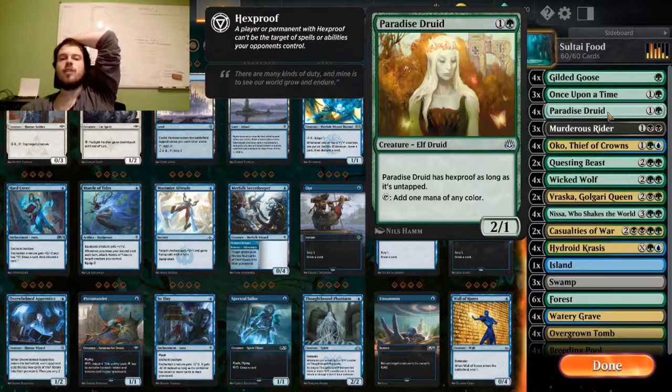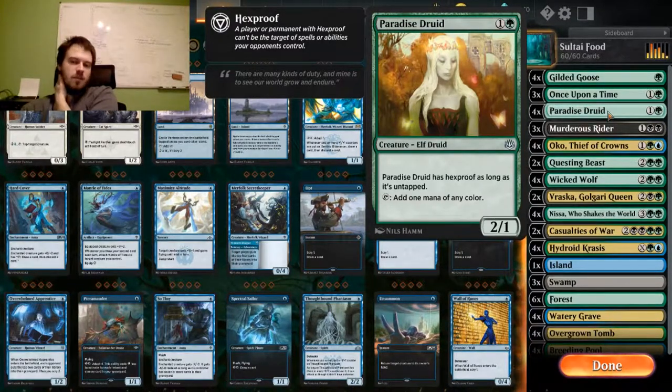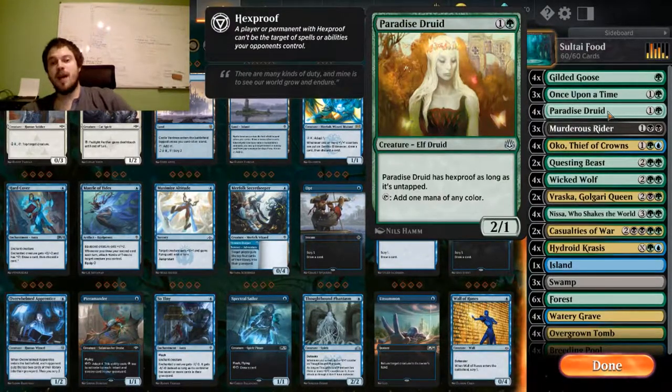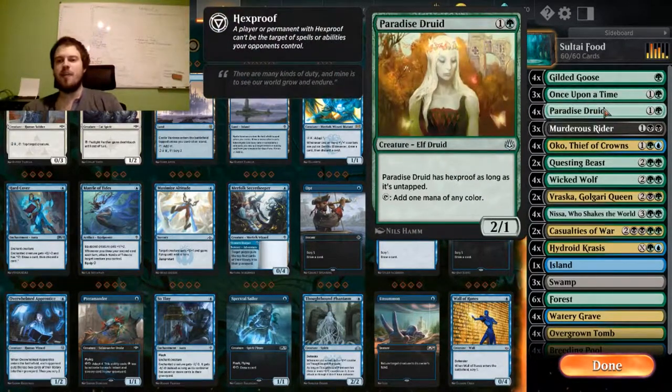Paradise Druid is just a mana dork. It makes you a mana of any color, which is important because you have three colors in your deck and you need some blue mana and some black mana. It also has Hexproof as long as it's untapped, so if you don't use it your opponent won't be able to destroy it easily — only with board wipes and stuff like that. It's a very nice card giving you mana and fixing your mana costs.